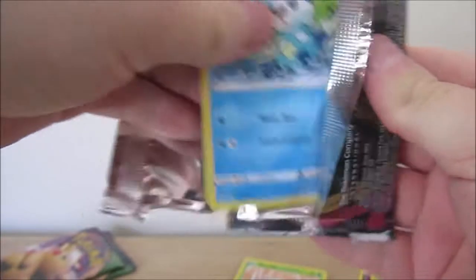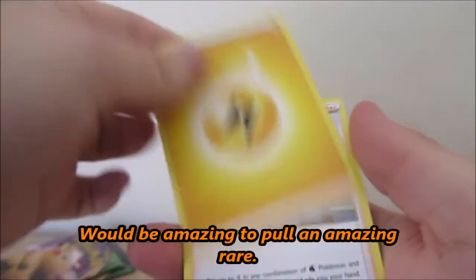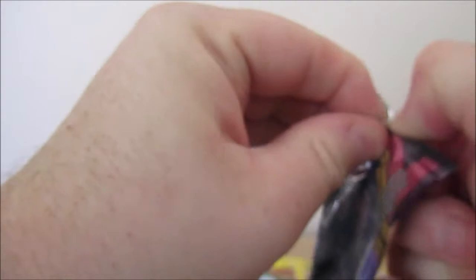Another green code. But hey, if we get an amazing rare, that makes up for it. We've got Nessa at least. Swellow, Zebstriker, Oshawott, Pinecode, Clefairy, Tynamo — that's shit stuff. That's interesting — I'm getting a reverse holo every green code pack, but yesterday I didn't get a single reverse holo out of four green codes. Which is interesting.